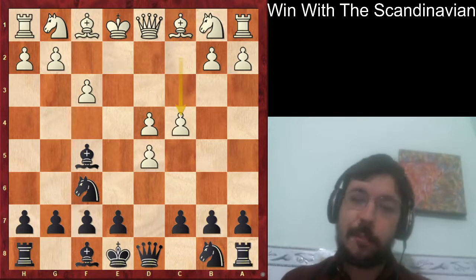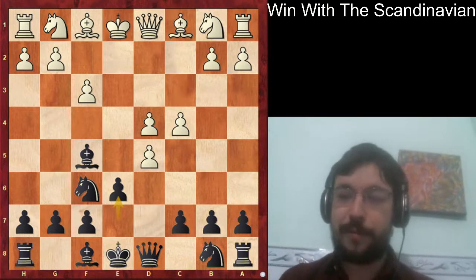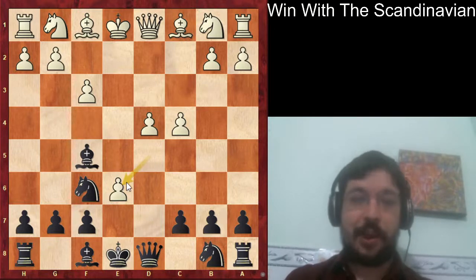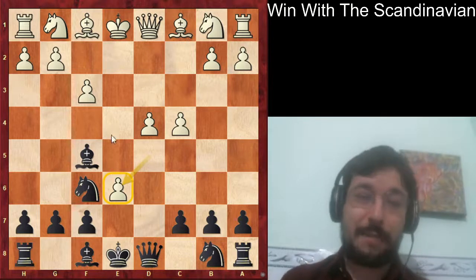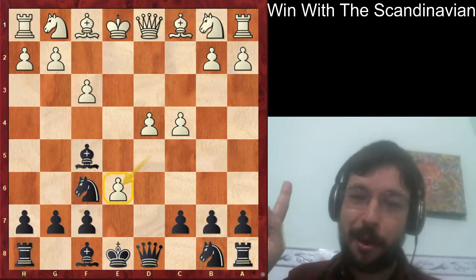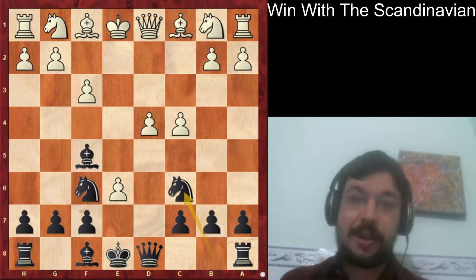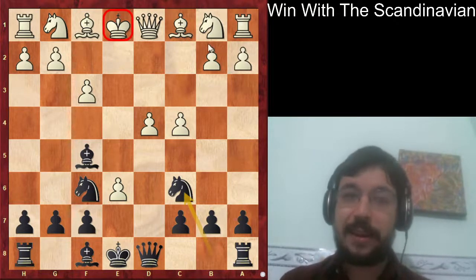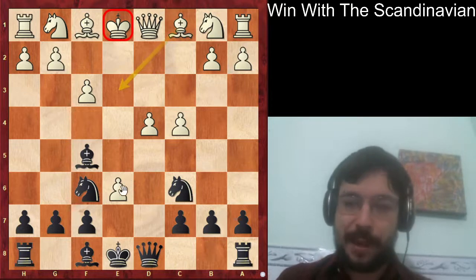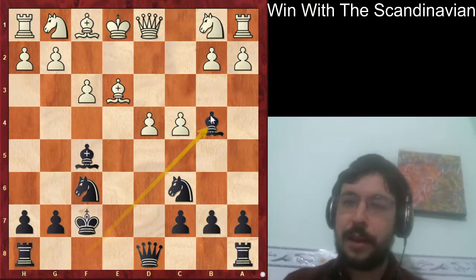If white plays c4 instead, which is a lot more common, the move e6 is quite nice. I have a really fun trap to show you: if white plays d6, you might think to just take the pawn, maybe pre-moving bishop e6, but hold that mouse for a moment. The better way to play is knight to c6 - we're not playing to catch up in material, we're playing straight for the king, getting all the pieces developed and into the middle.